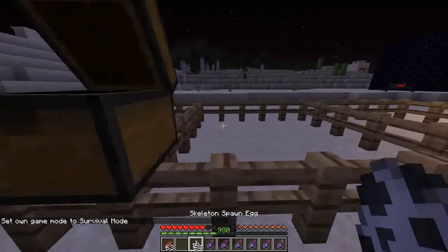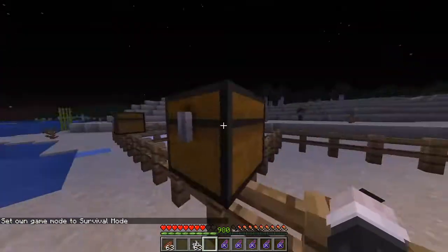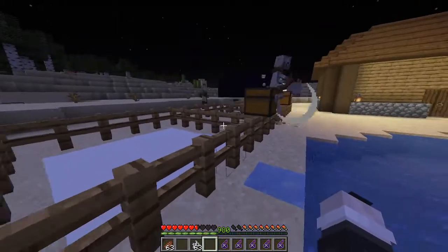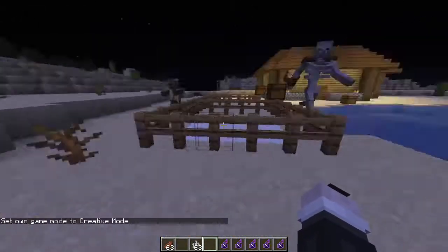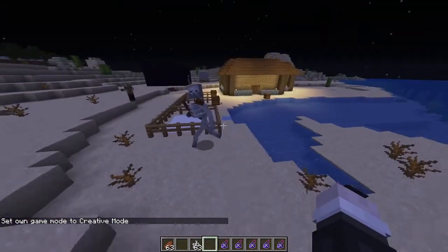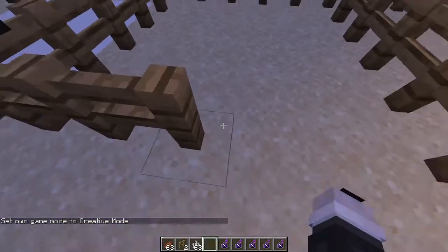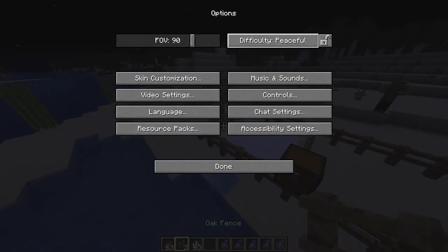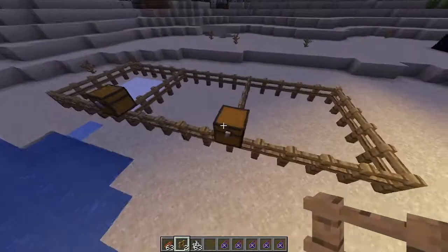On to the next one — this one is the skeleton. As you can see, the same thing is happening to it, and there we go. This is the Mutant Skeleton. It's pretty fast and it shoots really hard. I'm pretty sure all of these mutant mobs can spawn by themselves, so you don't actually have to use Chemical X — they'll just spawn in naturally sometimes.